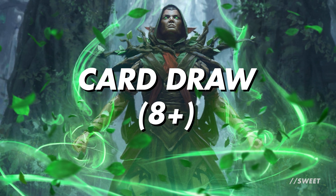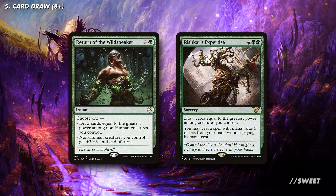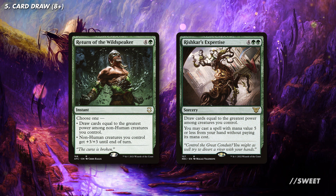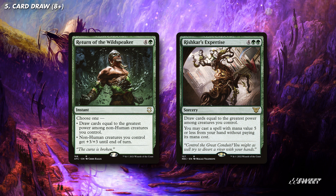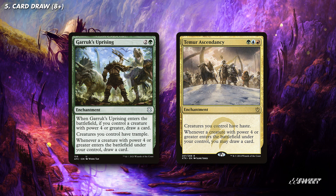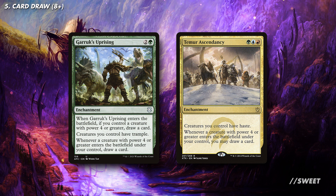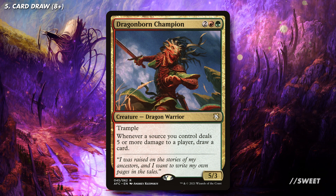When it comes to our card draw, we're generally going to be looking at spells that care about the size of our creatures because our dragon spells are going to be pretty big. Cards like Return of the Wildspeaker or Rishkar's Expertise draw us cards equal to the greatest power amongst creatures we control. What's nice is that they both have added utility — Return of the Wildspeaker can also pump our team if we want to swing through for a win, and Rishkar's Expertise lets us put a 5-drop from our hand into play. We then have cards like Garruk's Uprising and Temur Ascendancy, which draw us cards when a creature with power 4 or greater enters the battlefield. These also don't care about creatures being tokens or not, so we'll draw two cards if we play a large dragon with our commander out. The added trample from Garruk's Uprising and the haste from Temur Ascendancy will be really strong additional effects to give to our dragon team. We already mentioned Dragonborn Champion earlier, but it's a great bit of card draw that rewards us for swinging at our opponents.